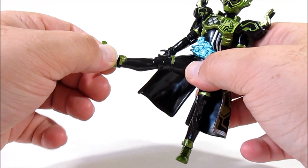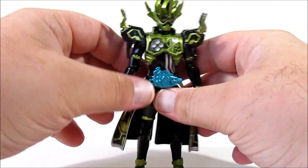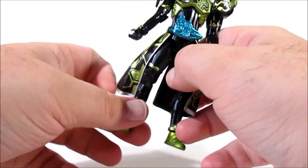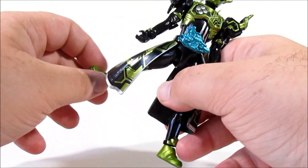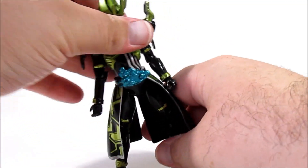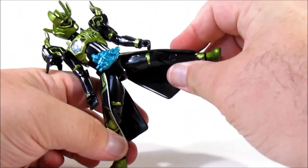Then we come to the legs, which are somewhat hindered by this soft rubber cape, similar to Kamen Rider Wizard's in a lot of ways. It's got ball-jointed hips, nice deep knee joints, and ball-jointed feet - standard RKF fare. It's somewhat limited by his cape, but not by too much - Chronos wasn't exactly high-kicking folks all the time anyway.